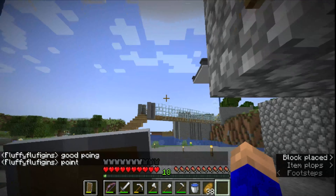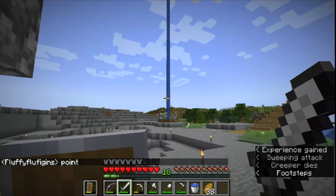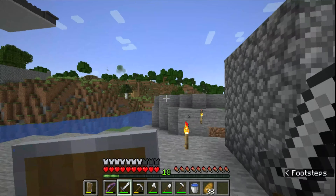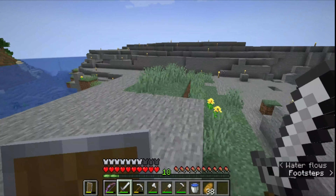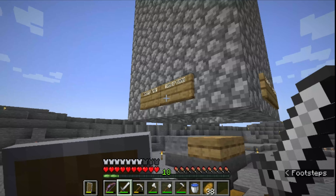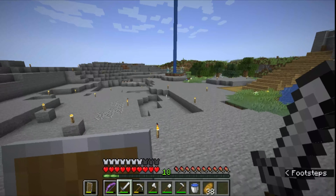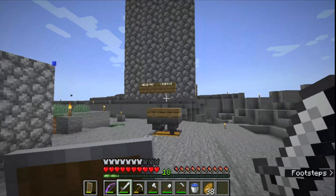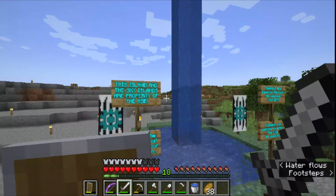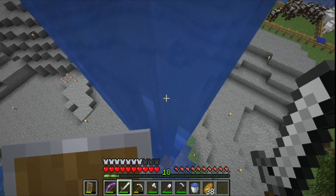I might start trying to get zombie villagers, but I need blaze rods — or blaze powder, whatever you want to call it — and splash potions of weakness and a golden apple, which is too much to grind. The mob farm works, but the mobs mostly spawn at night, so it doesn't really work that well. Then we go to the richest people on the server's base — you can tell because of how high they go.